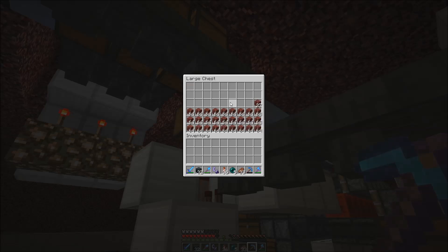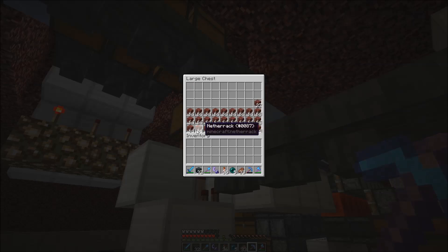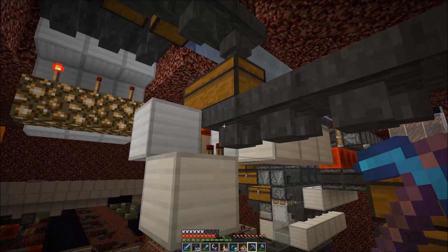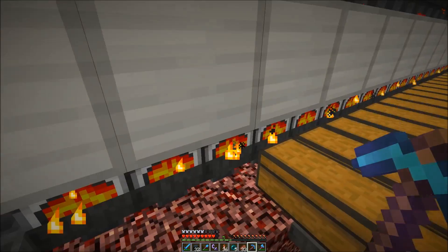We basically wait until this chest is completely filled up and then we unlock the hopper. Once the chest is completely depleted we lock the hopper again and wait until it fills up again. This way we get the most out of the coal.